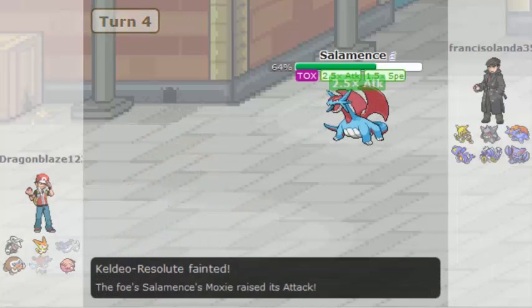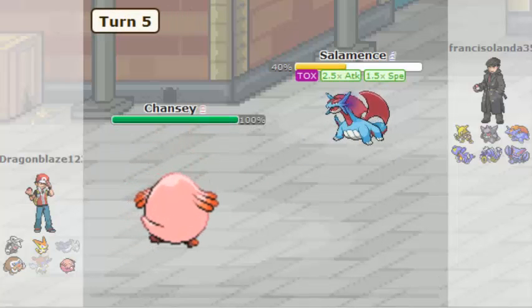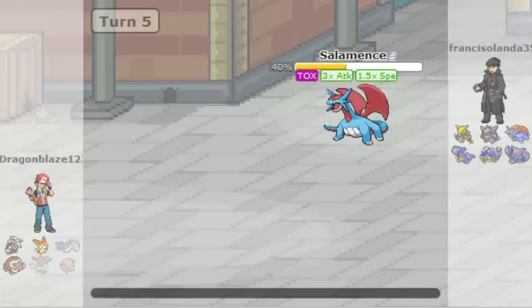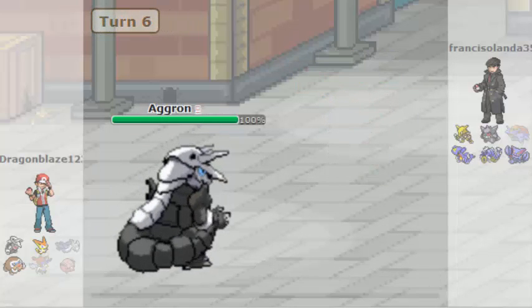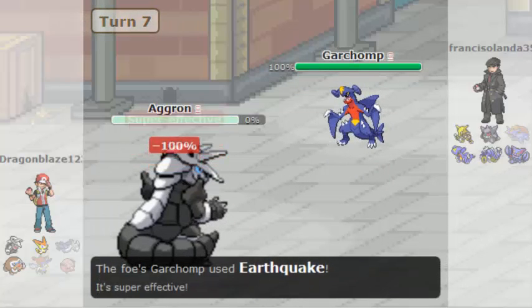The next one is Tornadus-Therian and I got Outrage — that's a good one for him. The next one is back to Chansey and I used Outrage on him, which didn't go quite well. So I got confused and I got Toxic, and then Dragon Claw. The next one is Aggron and I didn't confuse it. Then I got Avalanche used against me — he's on target.